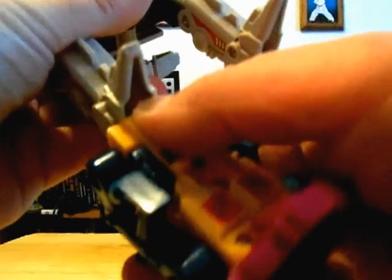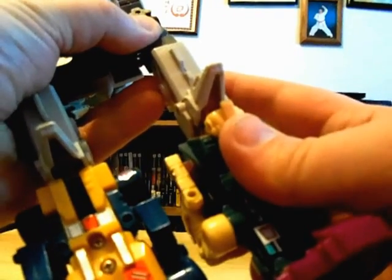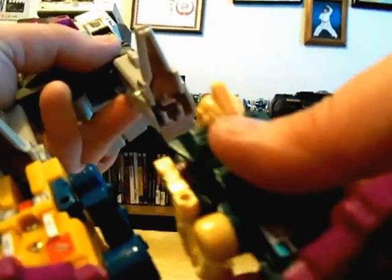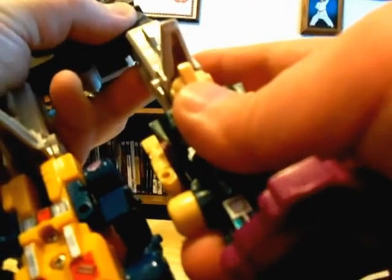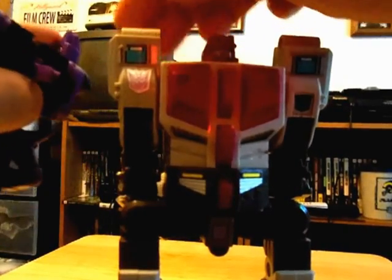Attach Sinnertwin to the bottom feet of Hun-Grrr, then do the same with Cutthroat. You want to be very careful with any G1 combiner team because these little connector pegs — if you force them too hard they can break off. They don't like going in easily, just keep pushing gently until they lock in like that. The same goes when taking these guys apart — be very careful so the connector pegs don't break off.